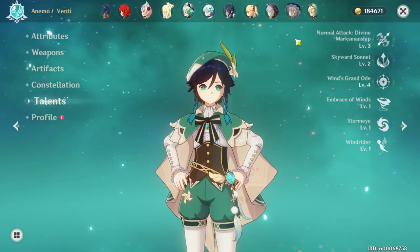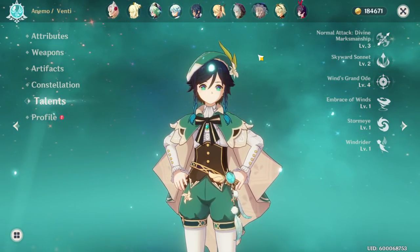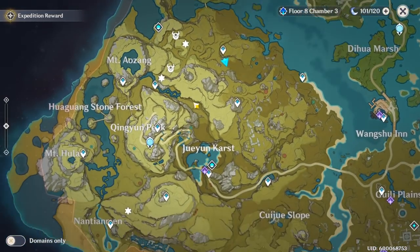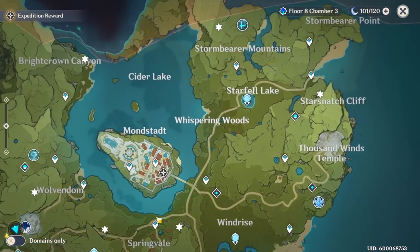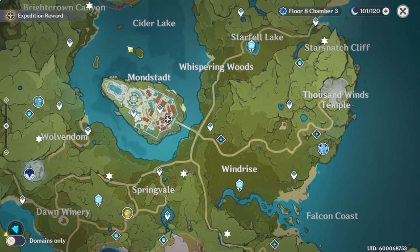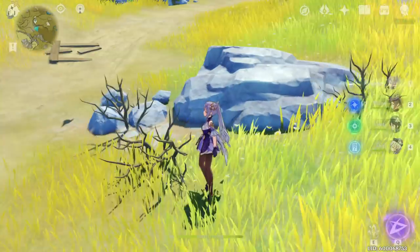All of these characters are just very very useful for normal exploration. Klee is coming out soon, and Klee has the exact same passive as Qiqi except for Mondstadt. So just like with Qiqi showing things unique to Liyue, with Klee anything that is unique to Mondstadt will show up on your map — things you can pick up like Cecilia flowers or whatever the case may be.